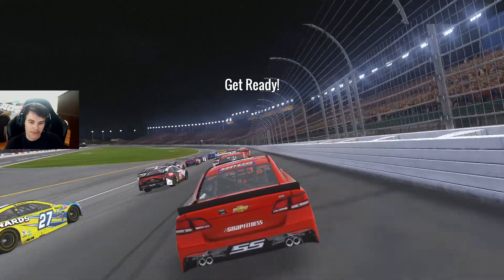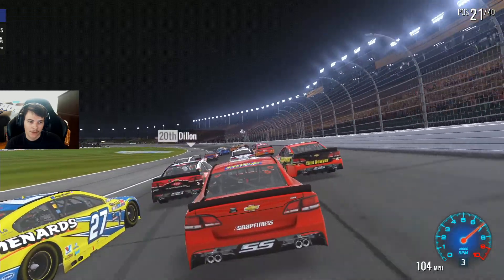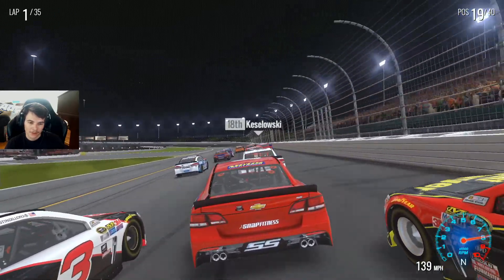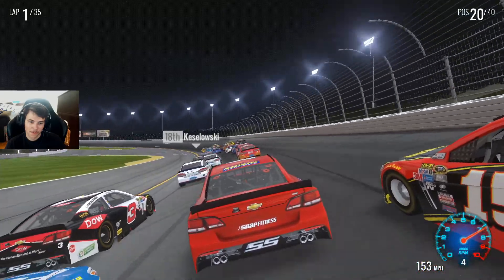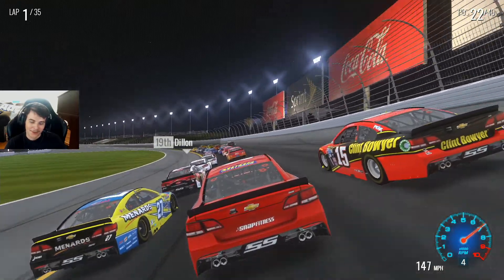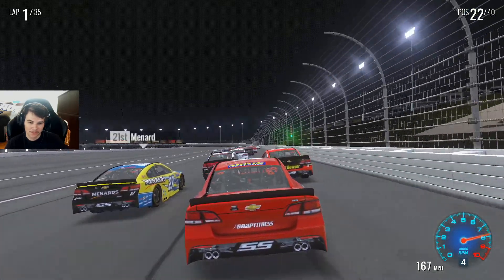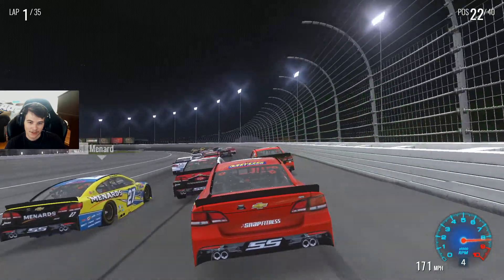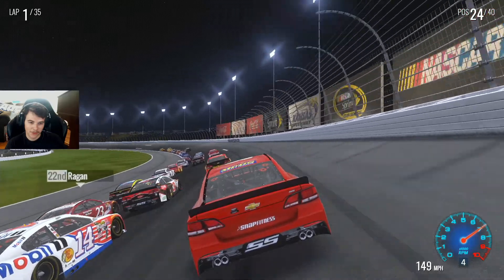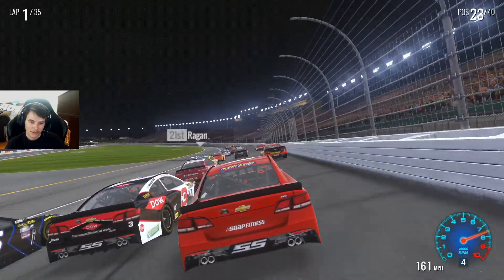Alright, here we go — we got another night race. We go 20 laps on fuel, 35 laps through the middle. We stall it out going into the corner, but we seem to be okay once we all get up to speed. Tony Stewart bumps me under the roof — that's okay, let's get the high side going. Let's not hit Austin Dillon here, what a gaggle.